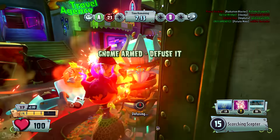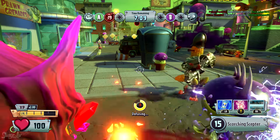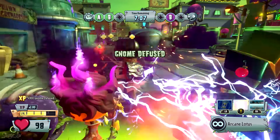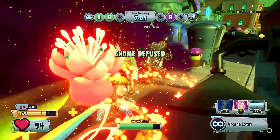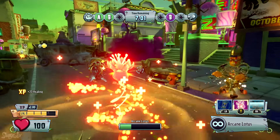I found the Arcane Lotus ability to be particularly useful during Gnome Bomb, as you can heal all your teammates surrounding a bomb plant site while they focus on defending the area. I even was able to earn Heal Master at the end of the match, which proves to me that this method had to be at least somewhat effective.